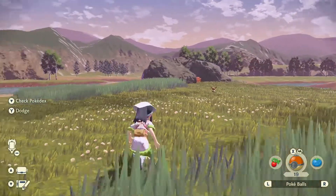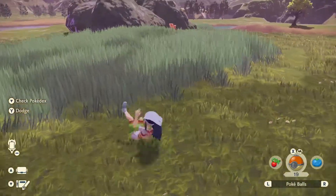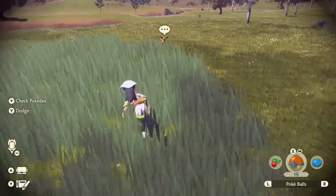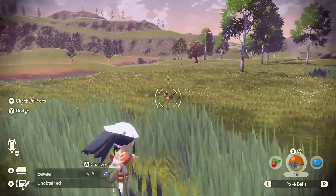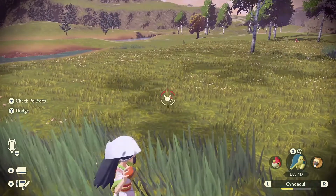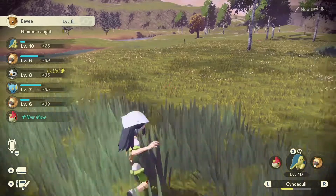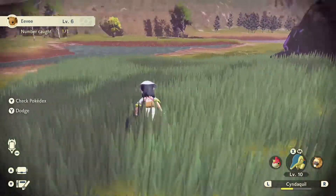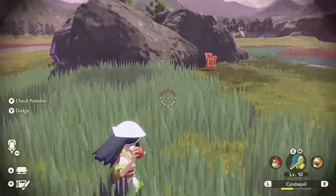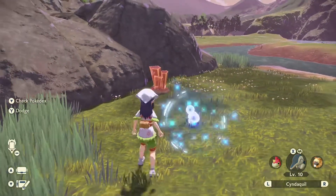Let's see if we can sneak up on it. It didn't see us — it's gonna be a hard catch. And we got the Eevee! Alright, I'm going to add Eevee to the team for the time being once we get back to camp — because Umbreon would be fun to use.